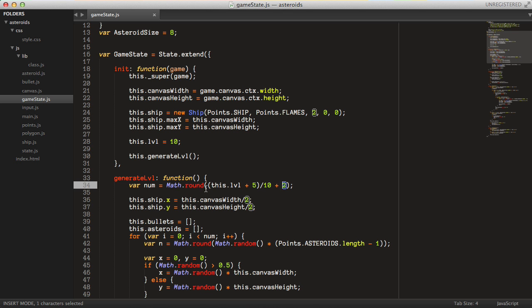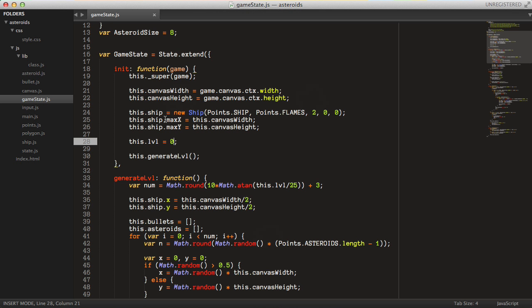So let's implement this function instead. We can keep the Math.round part, and then we say 10 times Math.atan — that's arctangent in the Math library — and we take this.level, divide that by a constant of 25, then add 3 to the end. When we reload the page at level 0 we should have three asteroids — yes, that seems to be working. And if we're on level 10, we should have seven asteroids — let's count: one, two, three, four, five, six, seven. Yeah, we have seven asteroids. So that's working.